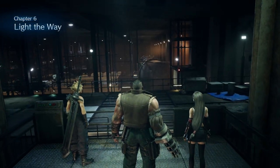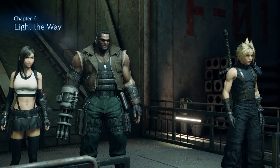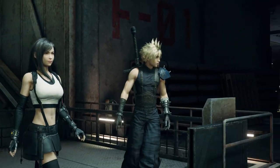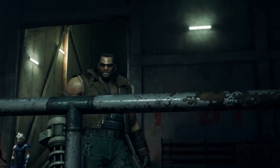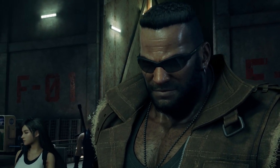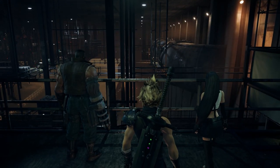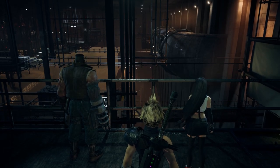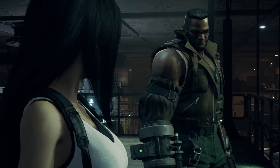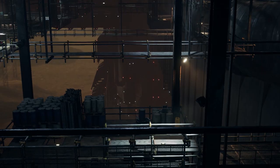Hi guys, and welcome back to another Final Fantasy 7 Remake video. In today's video I'm going to show you how you can pick up the Chocobo and Moogle summon, because it is an item that you can completely miss. I'm not too sure if the area it's in is accessible after the storyline, but even if it was, the materia probably won't be powerful enough to use, so if you don't want to take the chance of missing it, I'll show you how to pick it up.